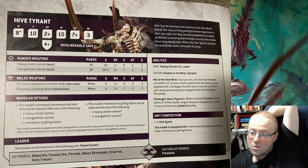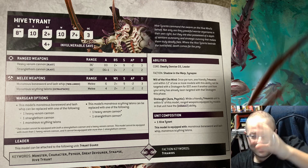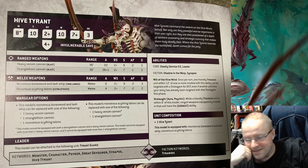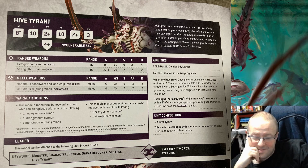The Onslaught Aura is actually pretty cool because I ran my two Norn Emissaries up right beside him and then they were able to move, advance, and then shoot their Melta Lances — and that worked out really well. I definitely made my enemy sweat. That Aura is pretty cool.